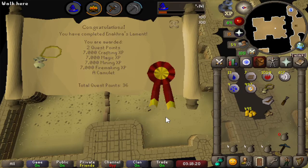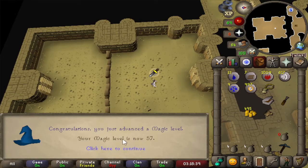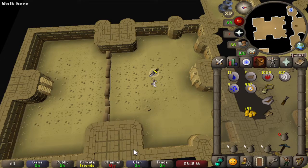And that quest is completed! We get 2 quest points, 7000 crafting experience, 7000 magic experience, 7000 mining experience, and 7000 firemaking experience — which is pretty good. And the Camulet, which allows us to talk to camels. This also gives us 57 magic and 53 mining — two nice levels. Most importantly, the quest is finished, so we get another task done and another chunk.